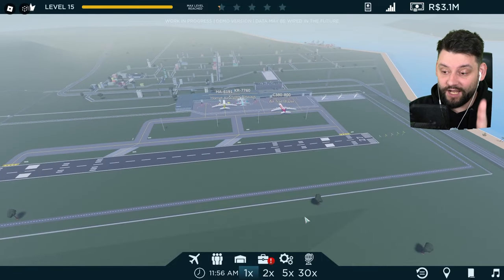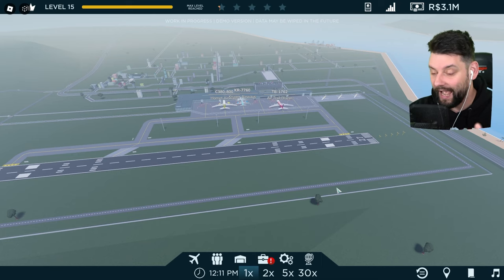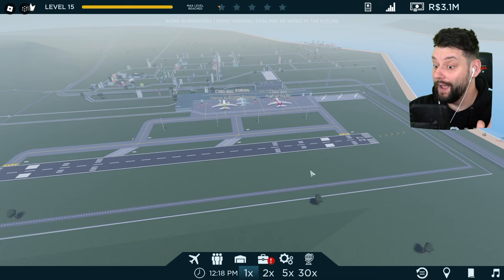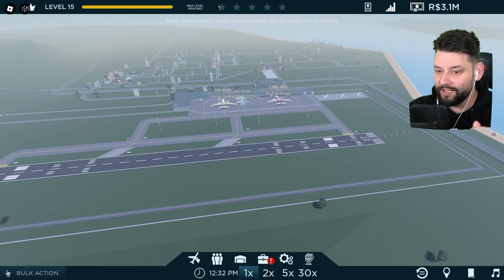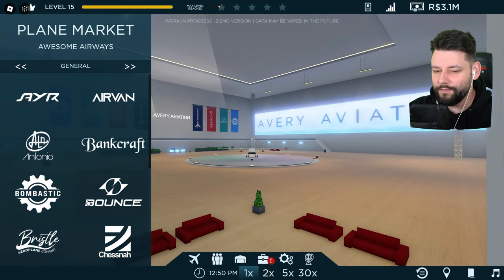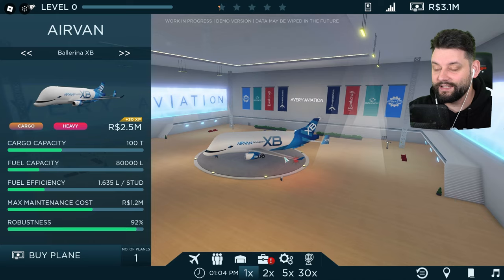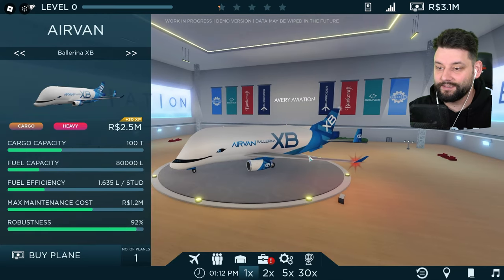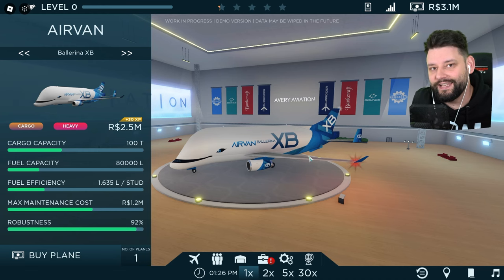Last time I played this, I created my very own cargo airline company — it went really well, we made a ton of cash. These are the planes I currently have. So many of the Ballerinas, which I believe are the Airvan — basically the Airbus cargo planes, the big boy Belugas. That's pretty much what it is in the game.